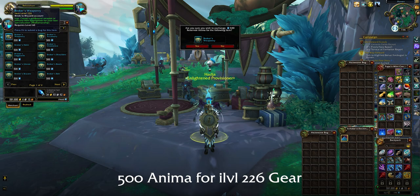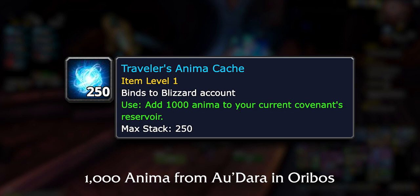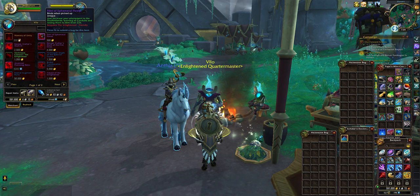Your main catch-up gear is the item level 226 tokens available from the vendor in Haven that cost 500 anima each. Remember, you can send anima from your main to your alt — you just have to go to the NPC by the flight master in Oribos. With this, you'll get a full set of item level 226 gear in no time. If you've got the cash to burn and crafters at Honored with the new reputation, which will take a few days, you'll be able to buy full sets of item level 233 armor, getting your alt up to speed in absolutely no time.